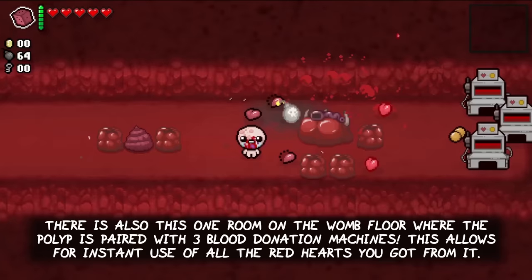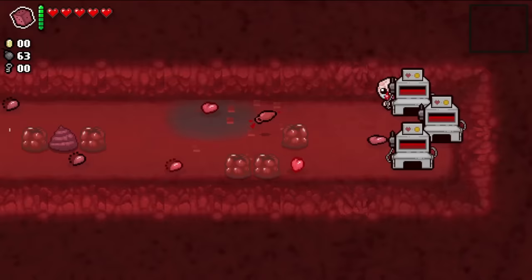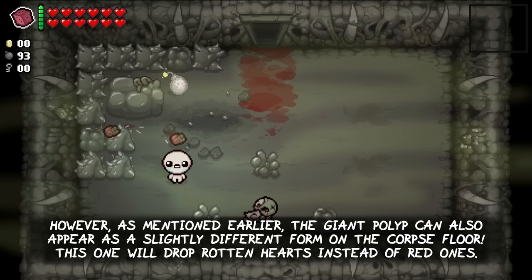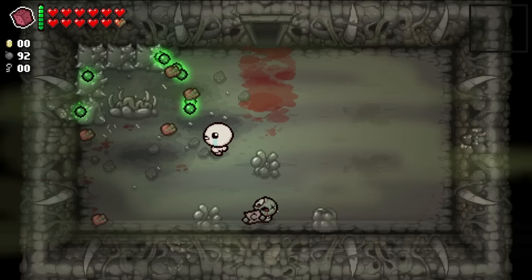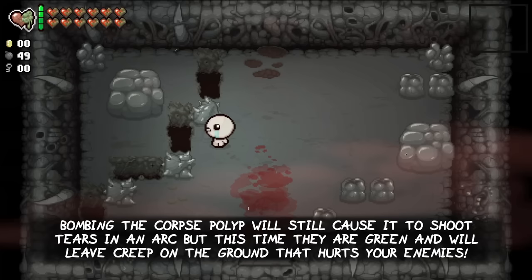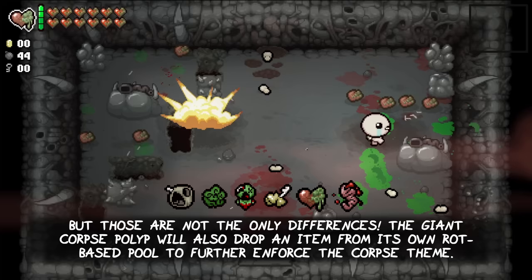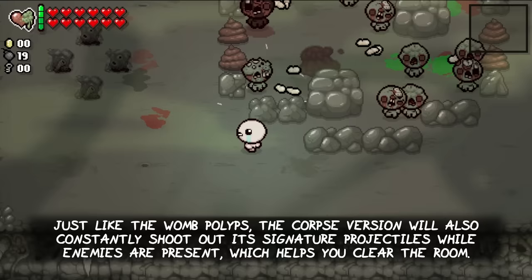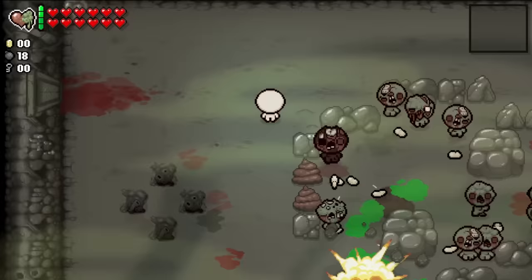There is also this one room on the womb floor where the polyp is paired with three blood donation machines. This allows for instant use of all the red hearts you just got from bombing the polyp. However, as mentioned earlier, the giant polyp can also appear as a slightly different form on the corpse floor. This one will drop rotten hearts instead of red ones. Bombing the corpse polyp will still cause it to shoot out tears in an arc, but this time they are green and will leave creep on the ground that hurts your enemies but not you. The giant corpse polyp will also drop an item from its own rot-based pool to further enforce the corpse theme. Just like the womb polyps, the corpse version will also constantly shoot out its signature projectiles while enemies are present, which helps you clear the room.